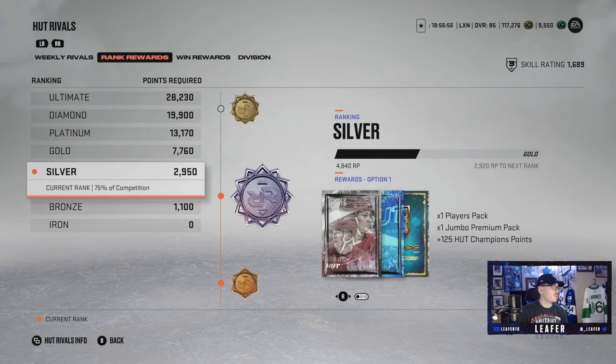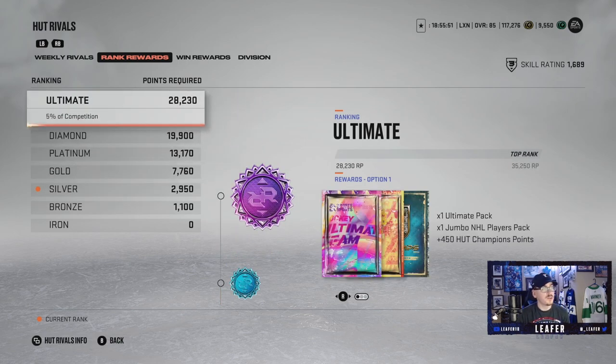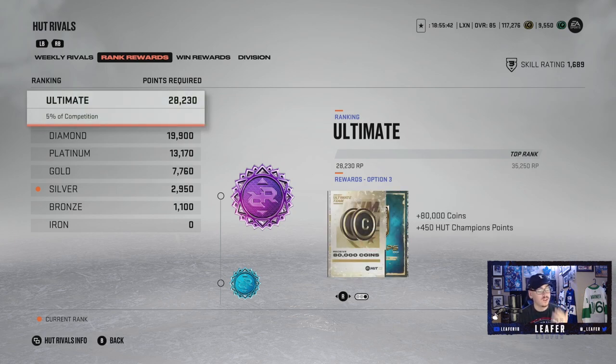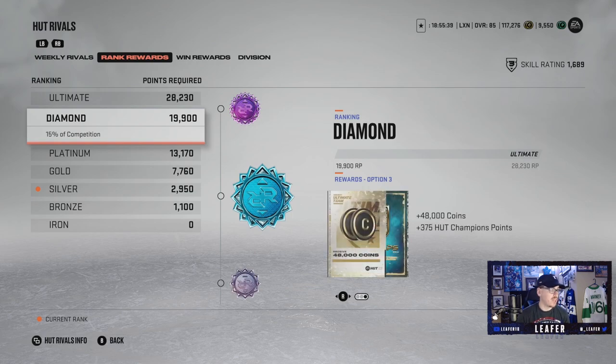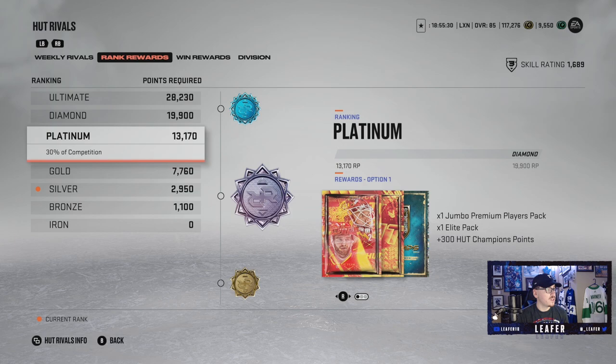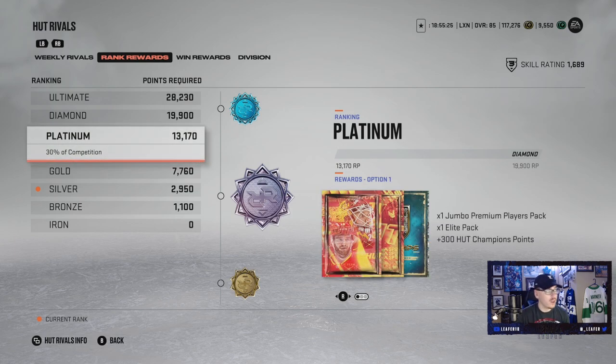Same thing applies to rank rewards — you play games, you win games, you get points. If you finish at Ultimate rank, you can choose between a tradable Ultimate Pack plus a Jumbo NHL players pack, or Reward 2 which gives untradable packs but double the quantity, or Reward 3 which is 80,000 coins. Diamond rank gives the same setup but lower rewards. Depending on what division you are in, you get better or worse rewards. Playing HUT Rivals throughout the week alongside squad battles is a great way to get free packs and coins.